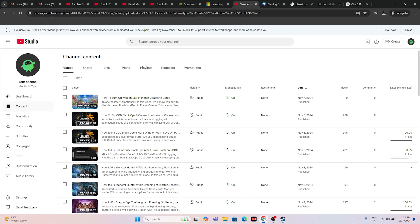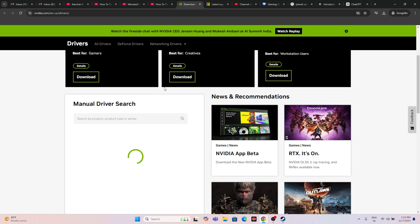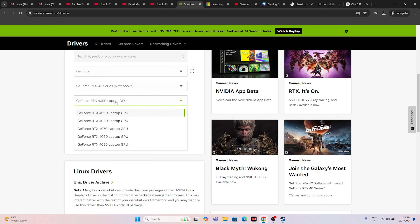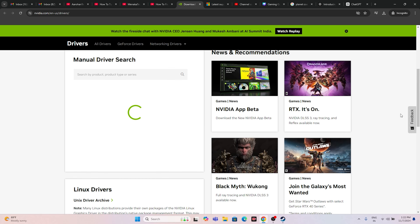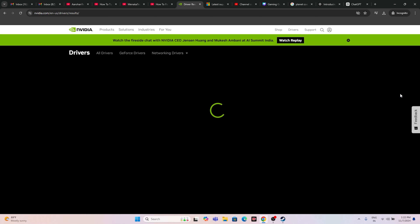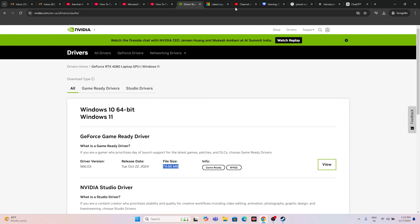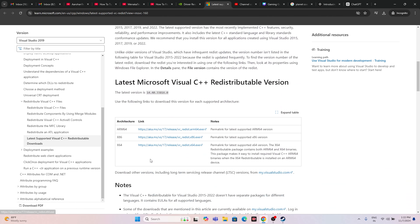Next, update your graphics card driver. A link will be in the description taking you to the NVIDIA driver download page. Select your product type (e.g., GeForce RTX 4080 Laptop GPU), select your OS (e.g., Windows 11), and click Find. Download the latest version — for example, version 566.03 (~711 MB) — then install it and restart as mandatory. You can also install Microsoft Visual C++ Redistributable: download the x64 version if your system is 64-bit, or x86 for 32-bit, then install and restart.